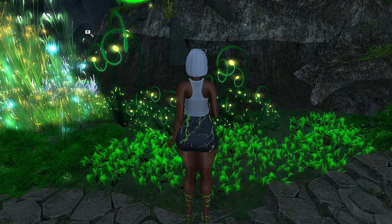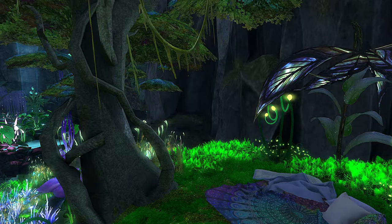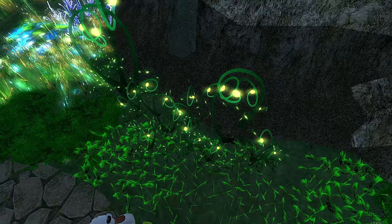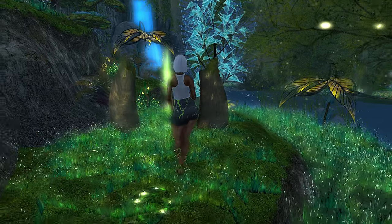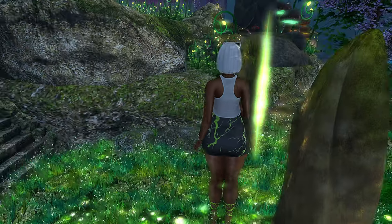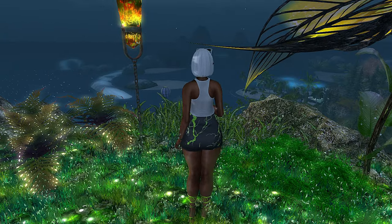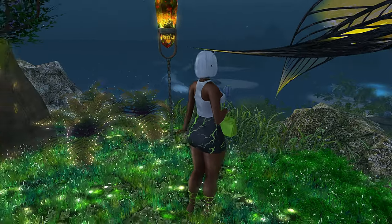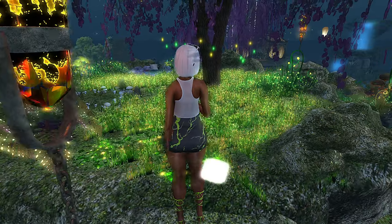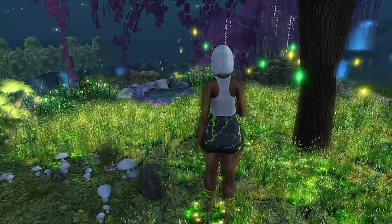It has a bit of whimsy to it and it also feels enchanted. They have cute little cuddle spaces for you to come and relax. This place has a romantic vibe — I don't know if it's the lighting but it does feel quite romantic. Sometimes there are things you can click on. This teleported me to a different part. In Second Life they'll have little hidden spaces like that — it's not obvious that it's something you can click on to teleport.